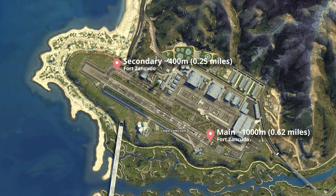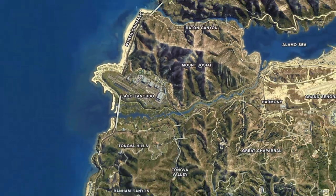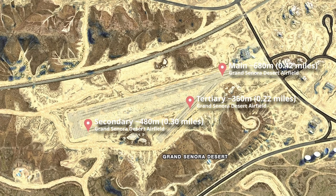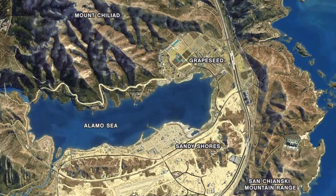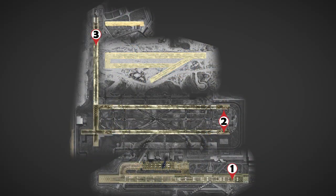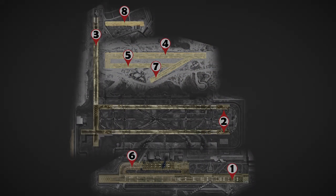The secondary runway at Fort Zancudo is 400 meters. In Gran Senora Desert, there are three lanes with 680, 480, and 360 meters. And finally, Grape Seeds Airfield with just a single 200-meter runway. Putting these airports side by side, we get the scale of how small Grape Seeds Airfield really is.